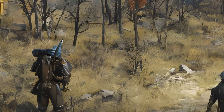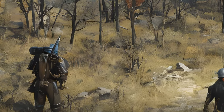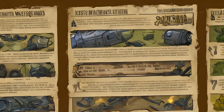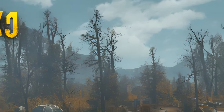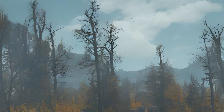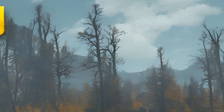Fallout 76 Quests: Wastelanders — Ally: Settler Wanderer. These are generic radiant quests given by the Settler Wanderer. Icon, Name, Locations, Given By, Reward, Form ID, Editor ID. Lucky Find: locations Multiple, given by Settler Wanderer. Threat Assessment: locations Multiple, given by Settler Wanderer. A Call for Help: locations Multiple, given by Settler Wanderer.